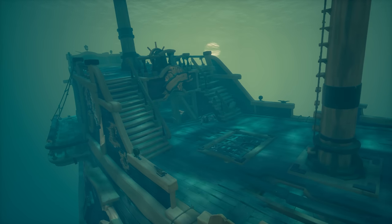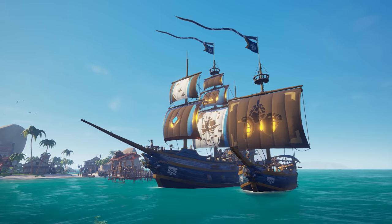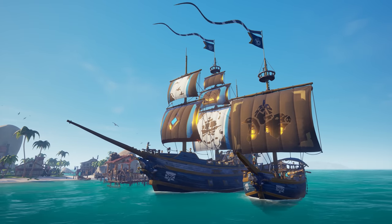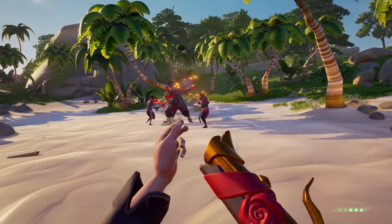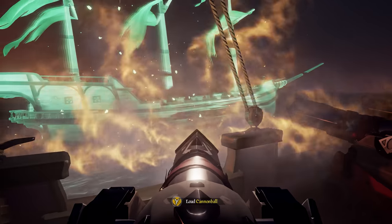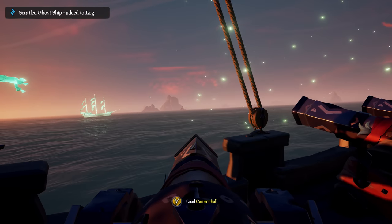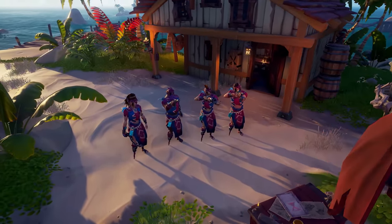Salvage enough of these sunken bounties and you'll earn these new Merchant Alliance sails. There are new events too — we're kicking things off with the Champion of Souls event, where you'll vanquish skellies and ghost ships to gather their soul fragments.